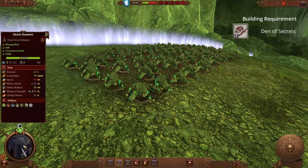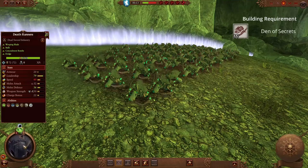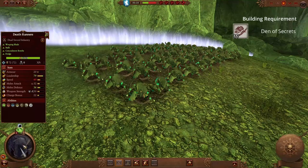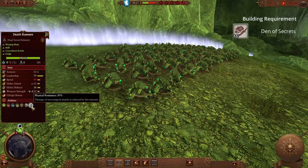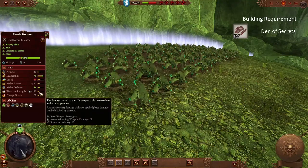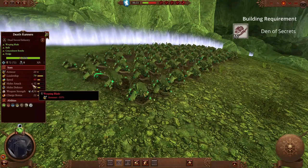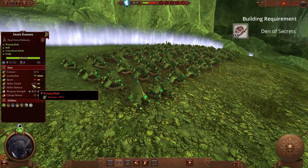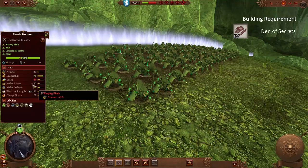Now moving away from the Chaos-aligned races, it's time to look at the Skaven. The first unit is the Death Runners. Despite having a low unit count and average melee stats, this is more than made up for by their abilities. They have a natural 30% physical resistance making them much tankier than they appear, and their attacks have high armour piercing with a sizeable anti-infantry bonus of 10. But the big debuff that earns them a place on this video is their armour sundering attack — this effect reduces armour by 50%, meaning factions that rely on high armour stats can melt when facing this unit.